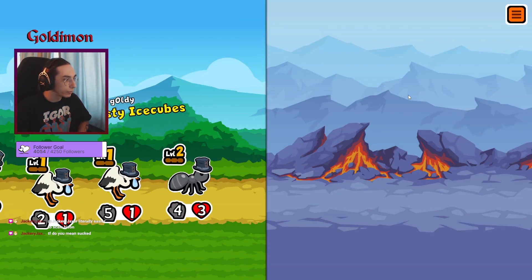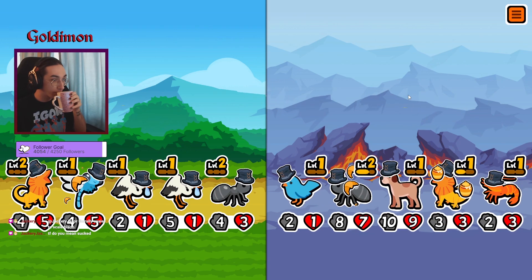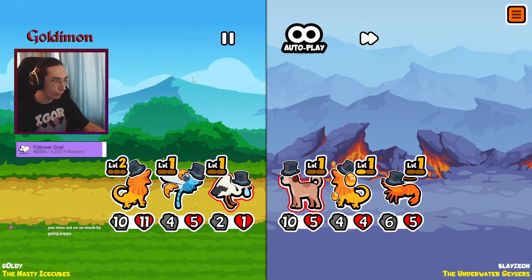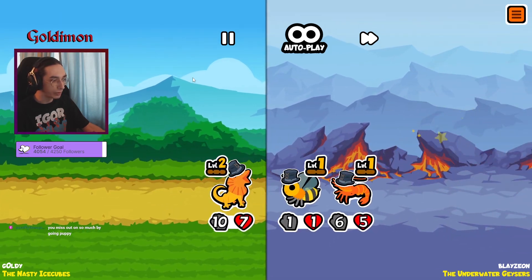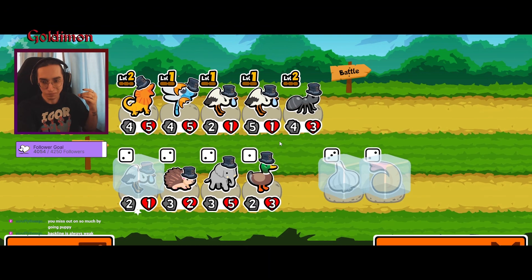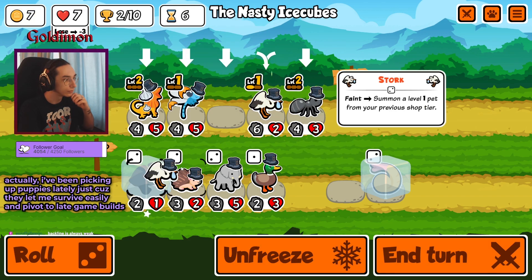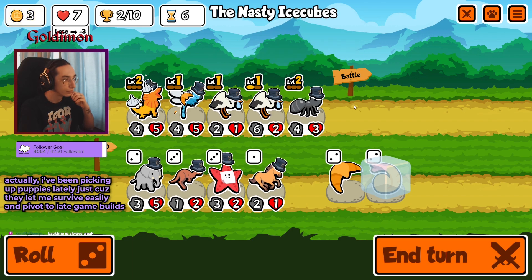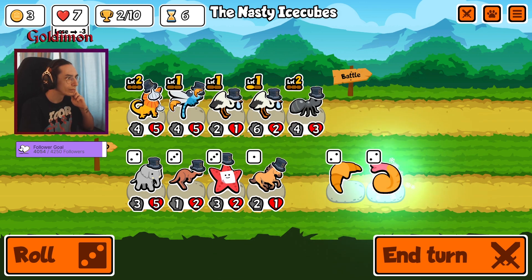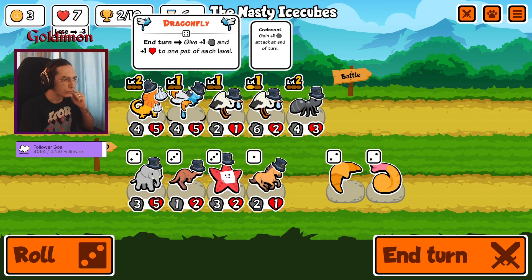I guess we're going to give the dragonfly a shot. That was a pretty bad job, but okay, we get the reward. Miss out so much going puppy — I agree, that's why I don't like it. I think we just keep crawling, but what would we be looking for? Dragon flies.